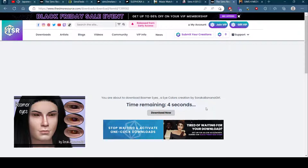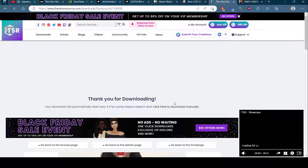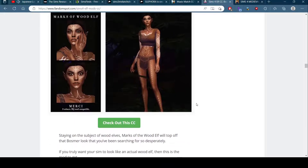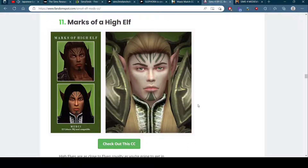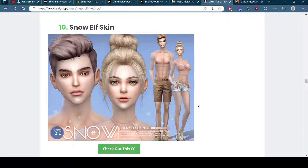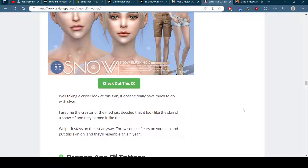It's nice because it's not the best way to get images for your characters and stuff, but if you can't afford commissions and you have Sims 4, this is probably the best way you're gonna get stuff. Marks of High Elf, Snow Elf skin. My elf is gonna have like blue skin - well, take a closer look at this skin. You put the skin on and hey, they'll resemble an elf.